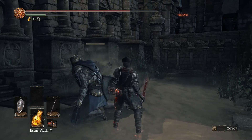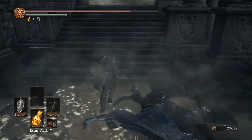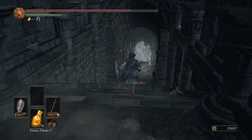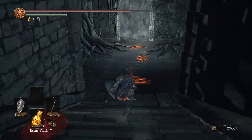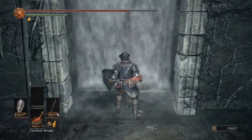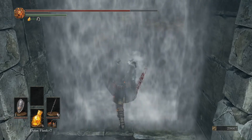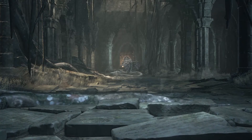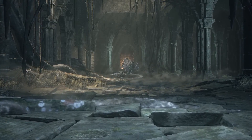Right there is a Magic Stoneplate Ring, which boosts your magic defense — pretty appropriate item here because Oceiros does magic damage. He's susceptible to bleed, which is what I'm going to exploit. And being a dragon, he's weak to lightning, so that's also another viable buff strategy you can use. Usually I just try to hit him as much as I can in the first phase because he's pretty calm.